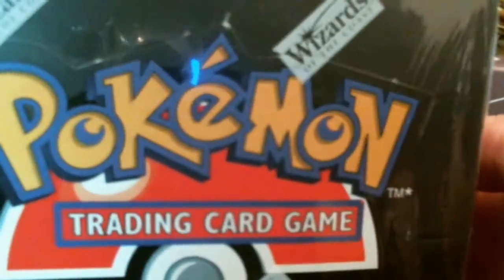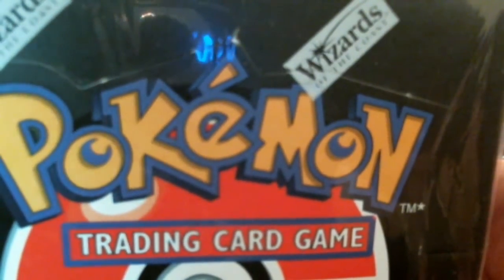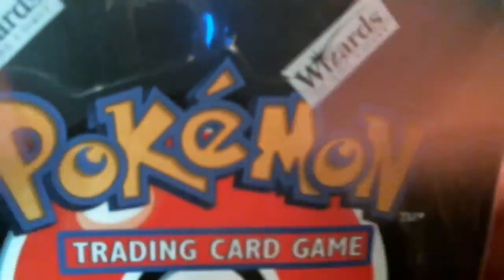The Team Rocket series introduced the Dark Pokémon. So you had Dark Blastoise, Dark Charizard, Dark Primeape, Dark Machamp, all that stuff. This is the set that unveiled the Dark Pokémon — not the Dark typing, but the word 'Dark' in their names.